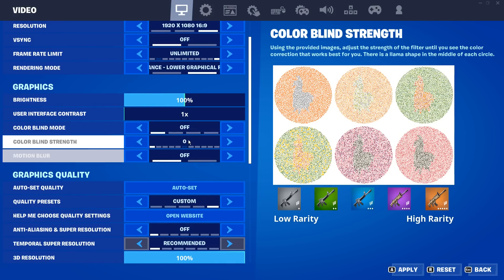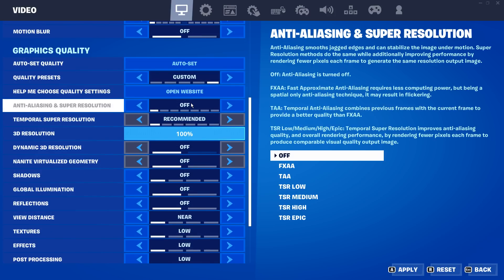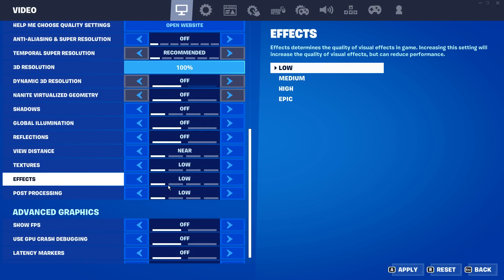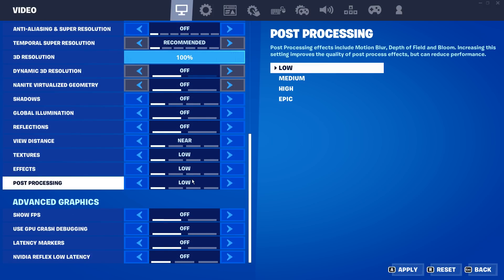Motion blur will actually lower your FPS and it just looks awful in general, so turn that off. Scrolling down, you basically want to go ahead and turn all of these settings off — anti-aliasing off, 100% all of these off. View distance can be changed but it will lower your FPS slightly, though it can benefit you. Overall you really want to have all of them on low or off to get the most FPS possible.